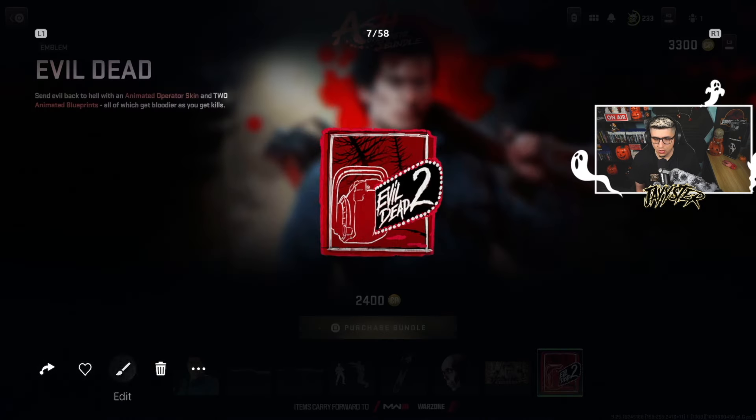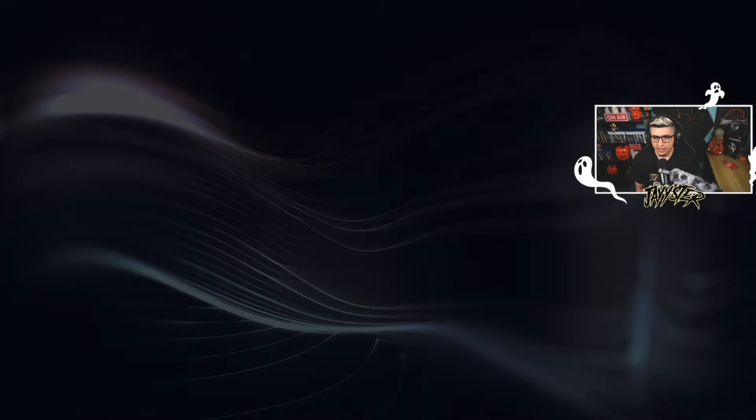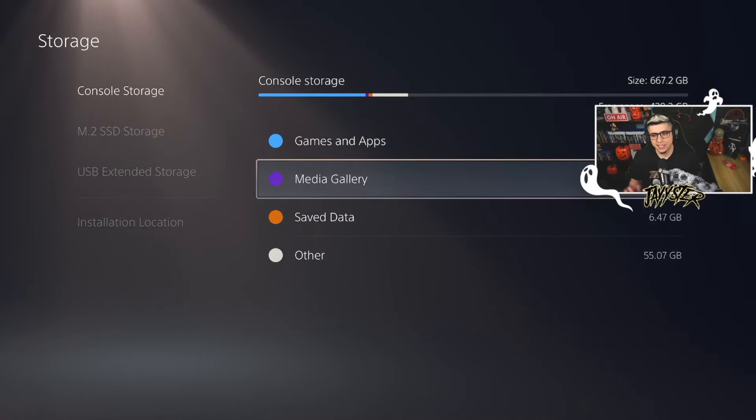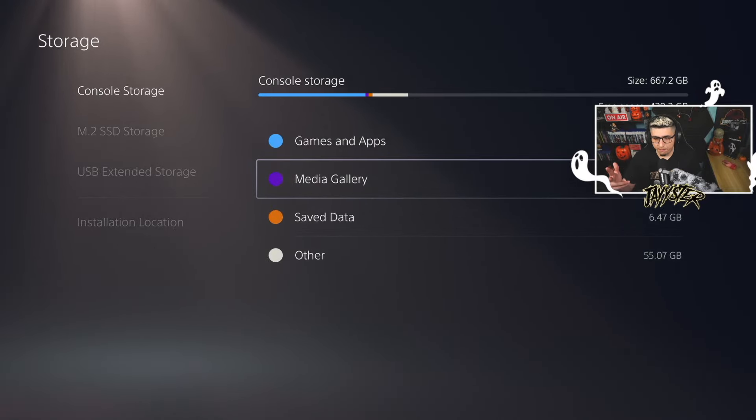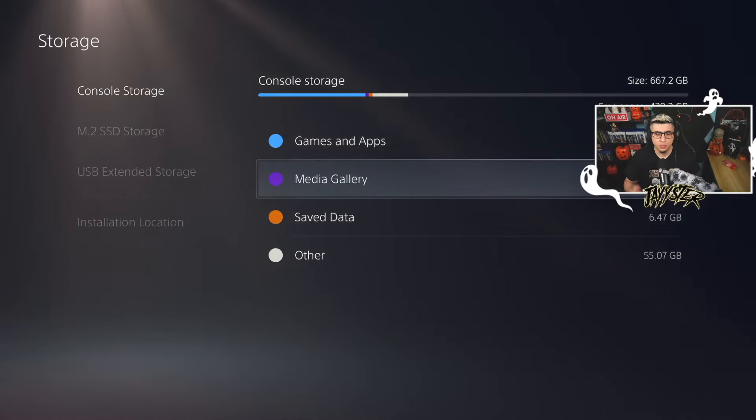I'll go ahead and send this over — copy to USB drive, boom, that easy, that fast. That's method number one. You guys can just get the USB, go to a computer or laptop, and send it to your device or just upload it straight to your Twitter or X account, and you're ready to go.